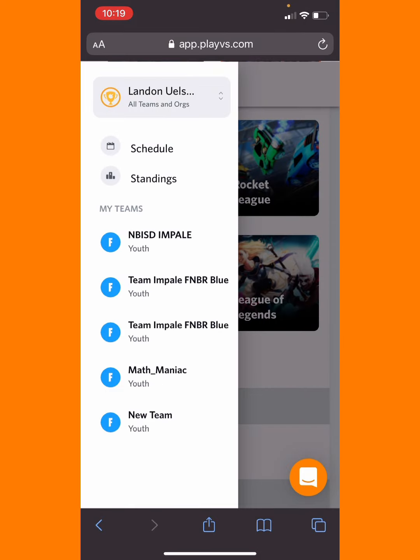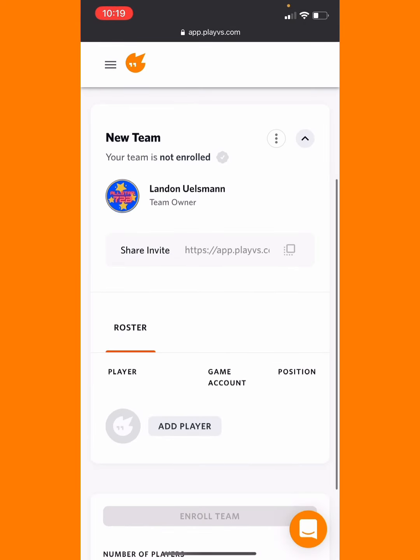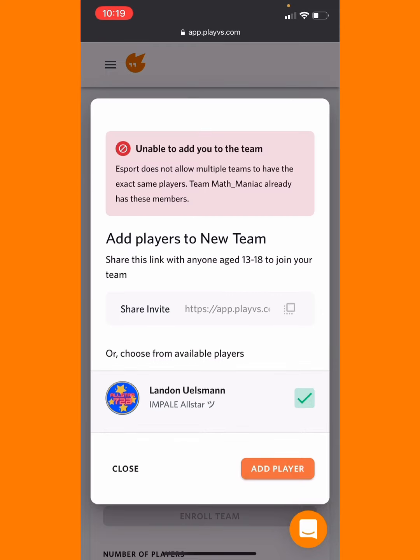Once you have that selected, go to that new team you made, then click Add Player and add yourself. It's not going to work for me because I already have myself in a team.